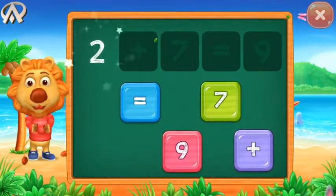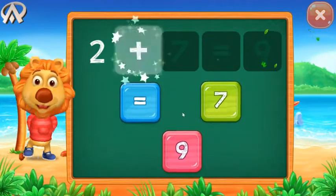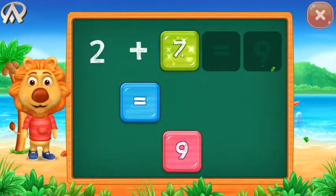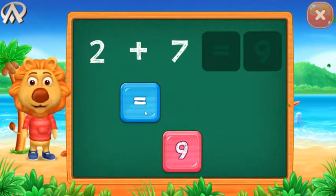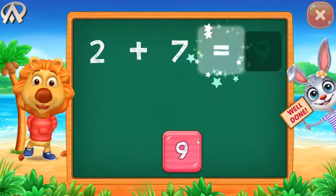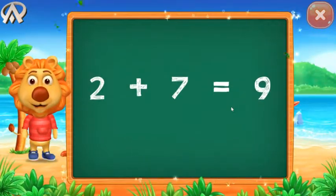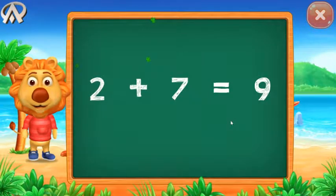2 plus 7 equals... Well done! 9. Hooray! 2 plus 7 equals 9.